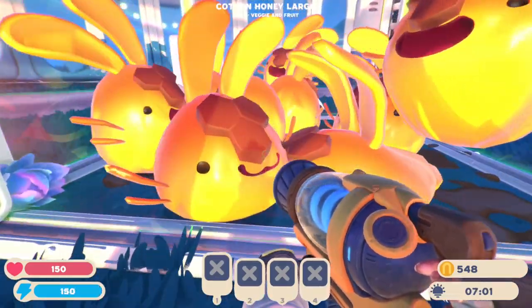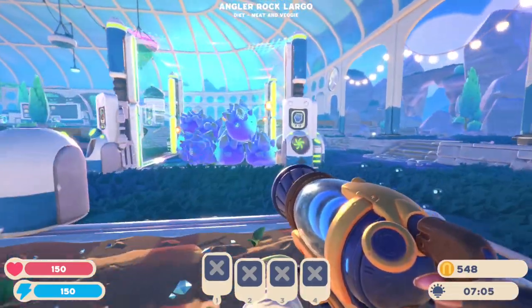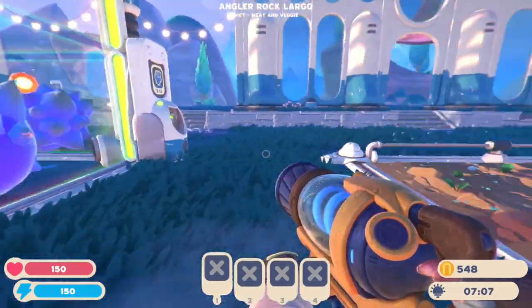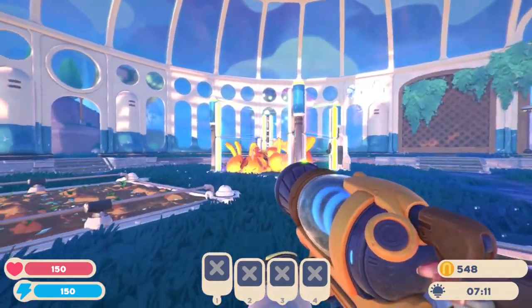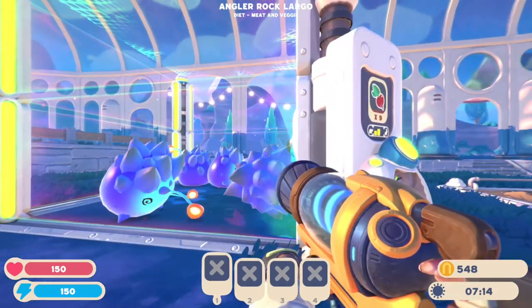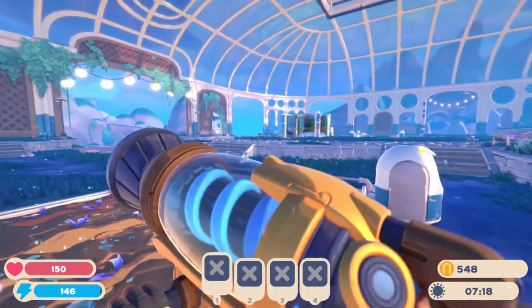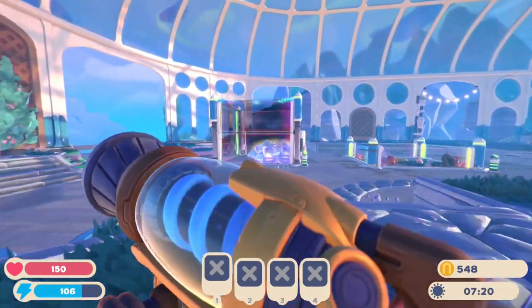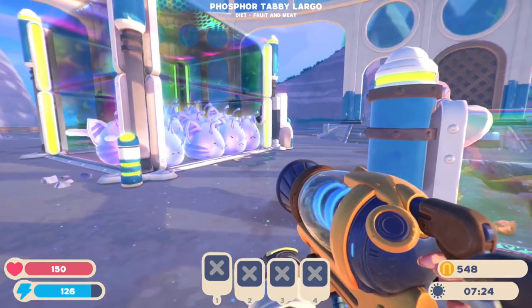We've got these adorable little slimes — well, little, perspectively. I moved everything around here. I got the two gardens over here growing the food for these guys and the food for these guys. We're growing their preferred food so we get four plorts at a time, because if you feed a slime their favorite food, you will get four plorts instead of two.